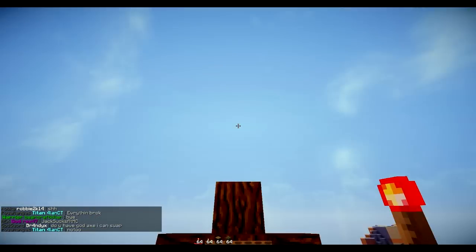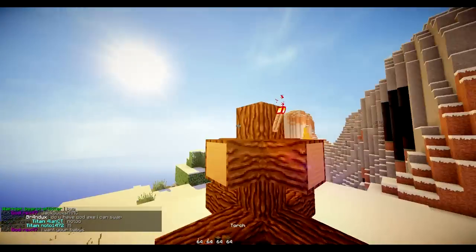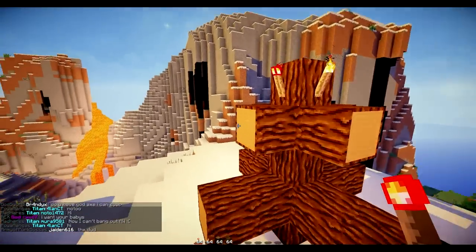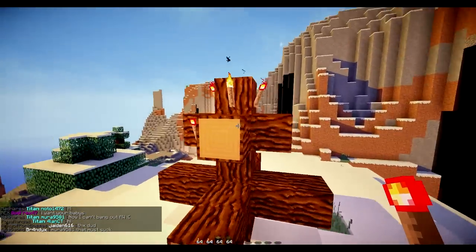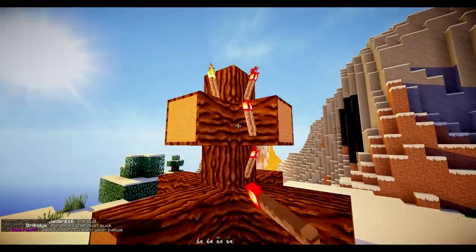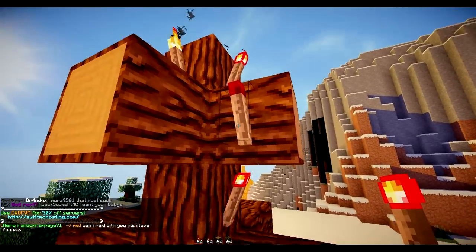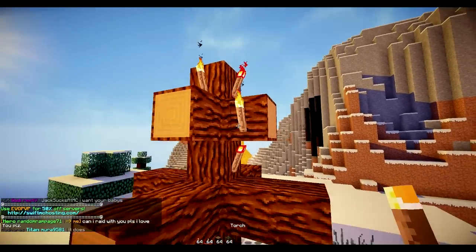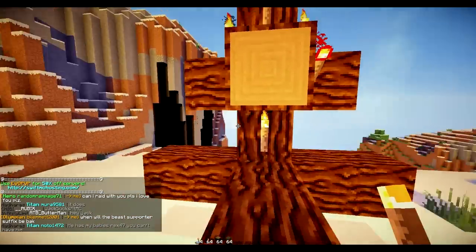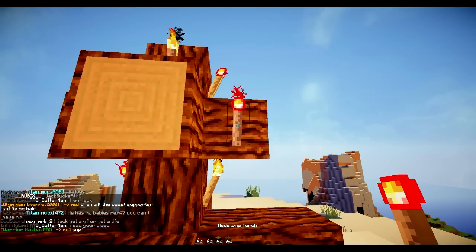Basically what you want to do is alternate between redstone and normal torches, just placing them on the side randomly, just like this. And then we're going to do the same right here. One thing to worry about is if I place a torch here, you see that this torch goes out, so you have to be careful where you place them. So because of that, I'm going to place a normal torch there, and then basically just keep placing them randomly.